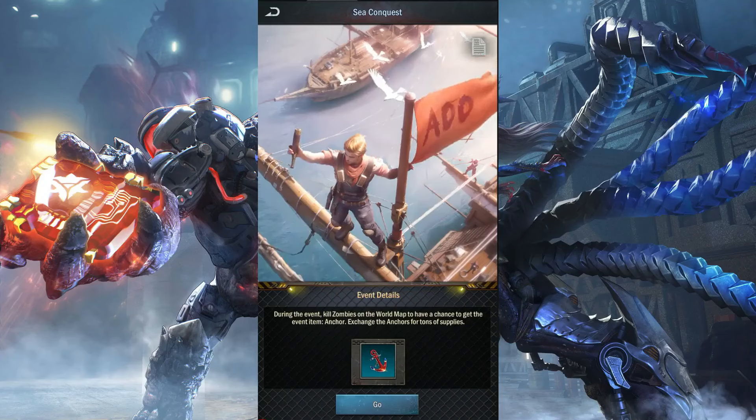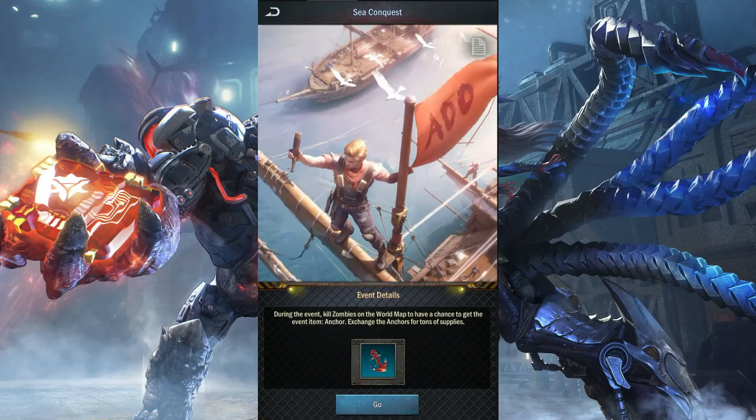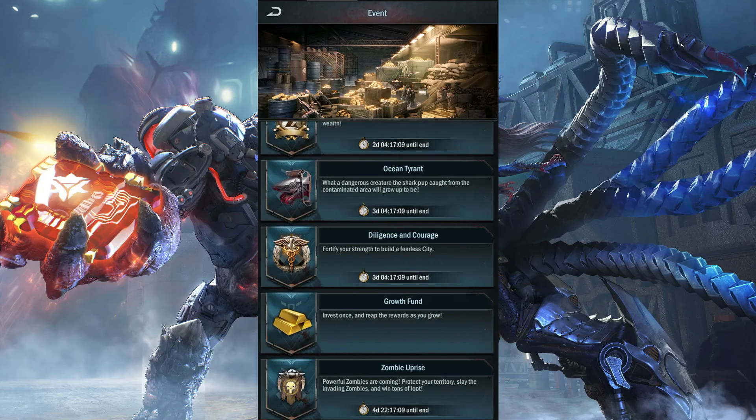The way it works is that when you kill zombies in the world, they drop a special event currency — like anchors in this case, or other items depending on the theme. You can collect these and trade them for free rewards.